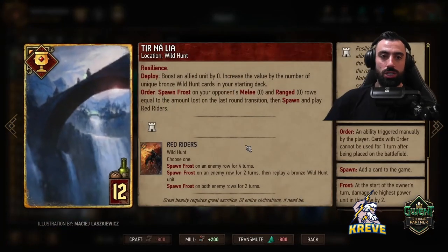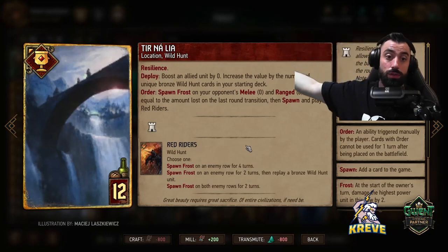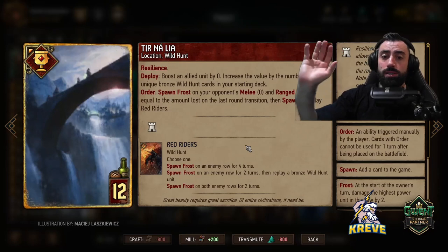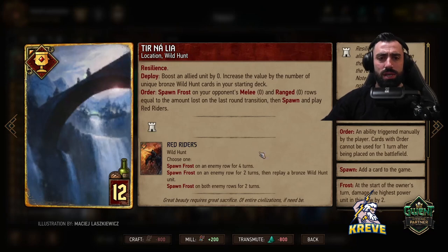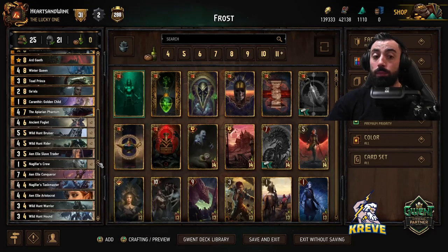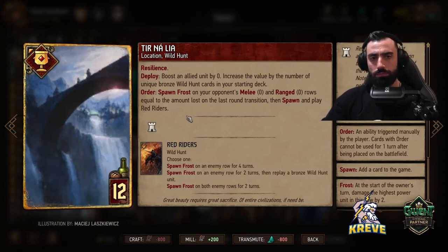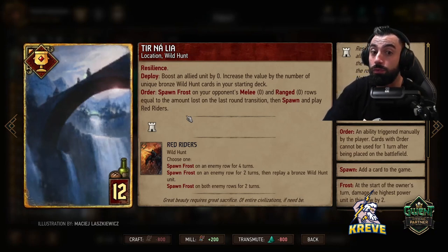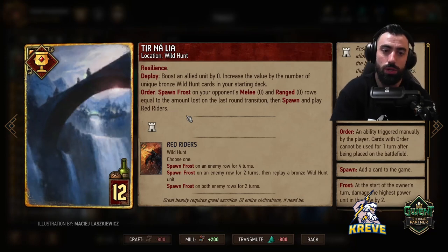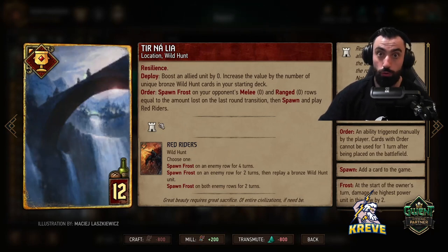And finally we've got the new location, Tinalia I think it's pronounced. It's got resilience, so if you don't play the order initially on the round you play this card on, it carries over into the next round. Deploy: boost an allied unit by X amount, increased by the number of unique bronze wild hunt cards in your starting deck. The boost for us will be — 1, 2, 3, 4, 5, 6, 7, 8 — it's going to be a 9-point boost on deploy. As for the order: spawn frost on your opponent's melee and range rows equal to the amount lost on the last round transition, then spawn and play Red Riders. I think it's okay to play this round one as it gives us points, and we like to bleed into round two. We could float the order to be used in round two to synergize with the foglets, spawn red riders, create more frost, and that works with Eridan and our other units.